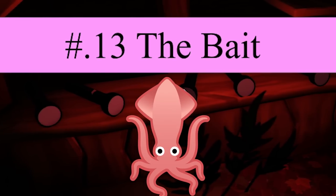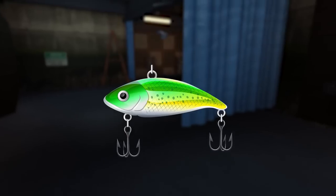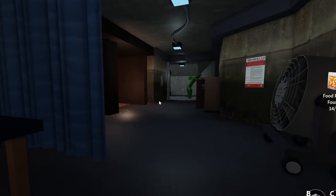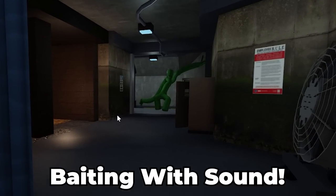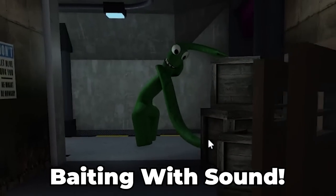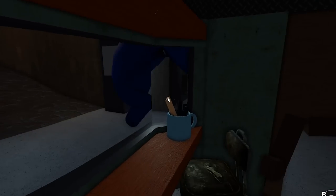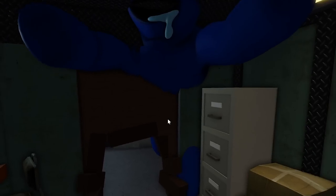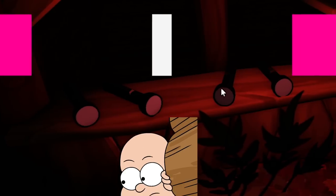Number 13: The Bait. Definitely one of my favorite types of players. These people try and bait the monsters to one area, leaving everyone open to collect the objects needed to progress through the chapters. Especially when it comes to the first chapter against Blue, he makes everyone's job super easy as long as he doesn't get too close.